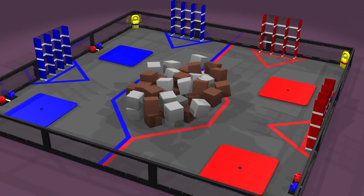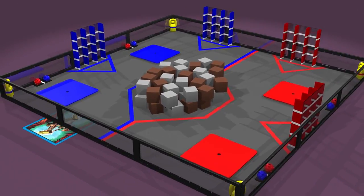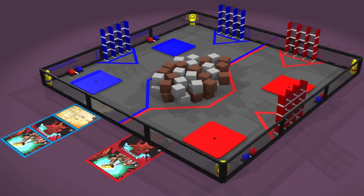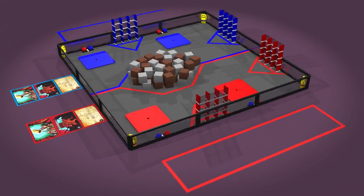24 gray and 24 brown glyphs are randomly arranged in the glyph pit. These foam blocks are 6 inches square. Red and blue relic recovery zones extend beyond the field toward the audience. And finally, the two alliance stations are taped off on opposite sides of the field.